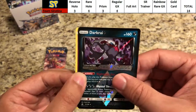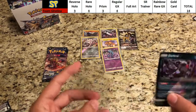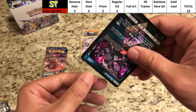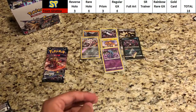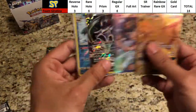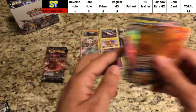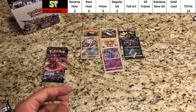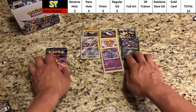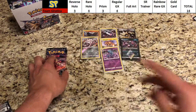The rare is a regular rare Tapu Lele. Doing a quick math check — Abomasnow for one, four, five, ten, eighteen — that was correct. So we're up to 14 points now! Only four more points needed to catch up to Duskmane Necrozma.